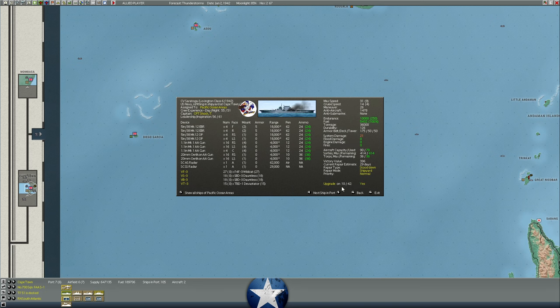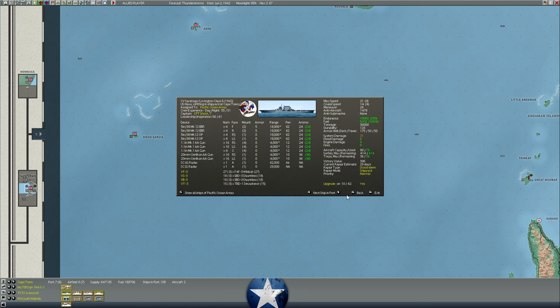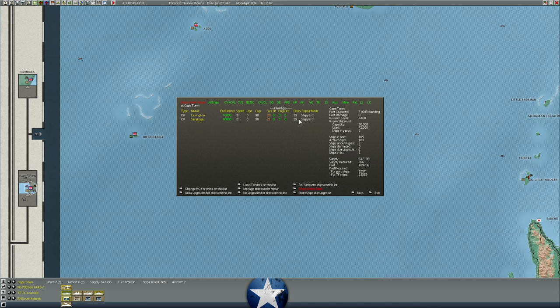I wonder if there was a June upgrade for the ship. This says upgrade one of three, but this is the October upgrade, and I know that's not the first upgrade available for the ship. I wonder if it doesn't show you the previous upgrades that have already been done, because now it's saying they're stuck in South Africa for 30 days — that was never the intent. It was supposed to be 20 days and was already a week-plus in. So I think maybe Lexington and Saratoga were in the process of a refit, then got a second refit queued while in the first. They should be a lot better when they come out, but now they're not going to get out till July.